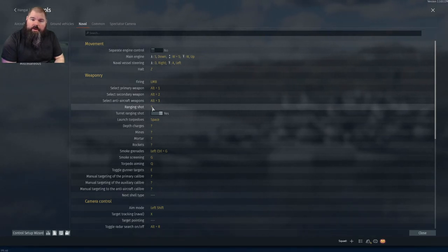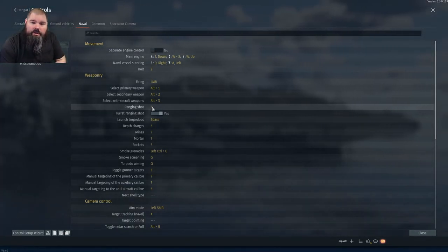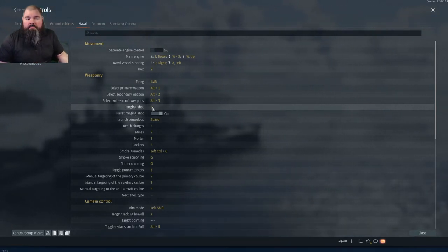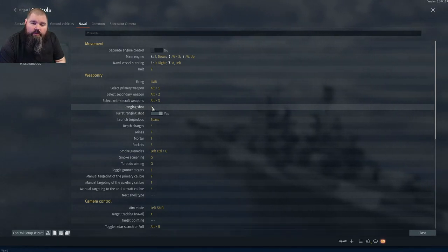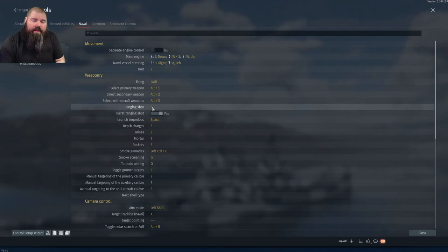This is useful if you're in a battlecruiser, heavy cruiser, or battleship with a much longer reload rate. It lets you fire one turret to check if you are leading the target correctly or have the right range set. If you fire a full volley and then a new target suddenly appears up close — say you're near rocks and come around a corner — you'll wish you had used a turret ranging shot. These situations aren't frequent, but it's good to have as you get more comfortable with the controls.